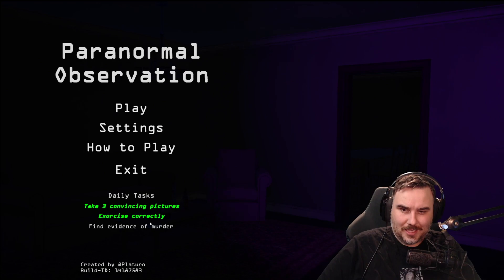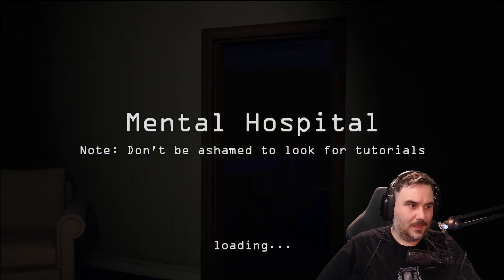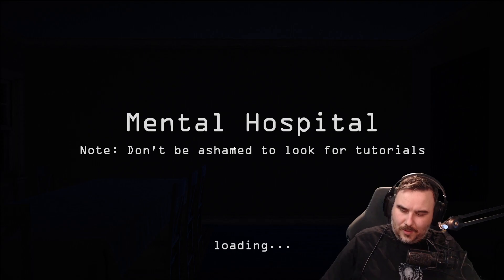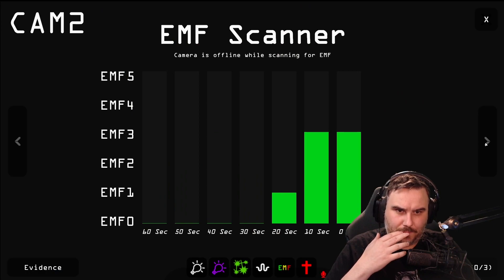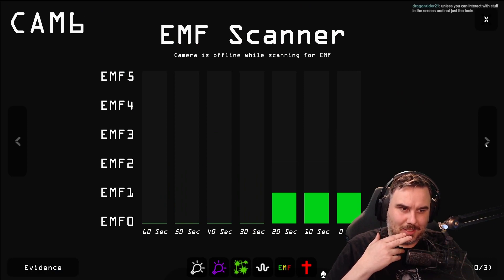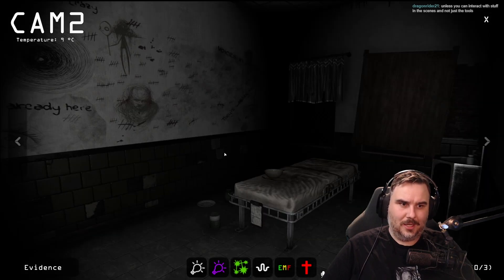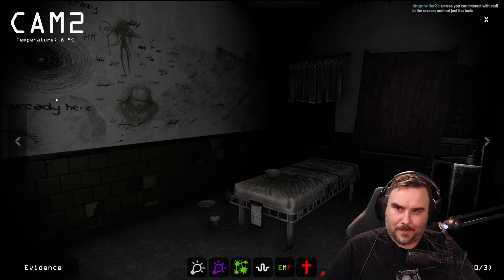Take three convincing pictures. Exercise correctly. Find evidence of a murder — I don't know what the murder thing is. Mental hospital! We're still level one. Let's go. I don't know what tells me there's a hunt coming — we'll figure it out as we go. EMF. We're on lowest difficulty so it's actually really easy. What's that? Cam 2? Oh my God, look at this place. Unless you can interact with stuff in the scenes, not just the tools — like click on something and find a knife or a gun.